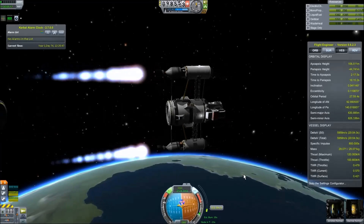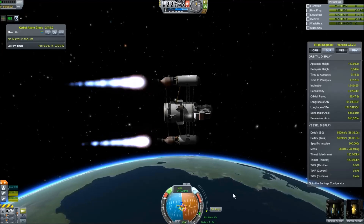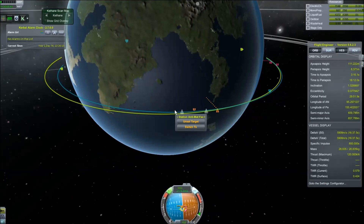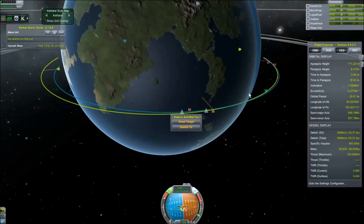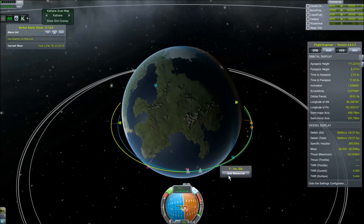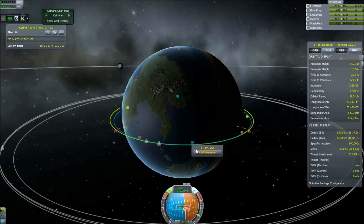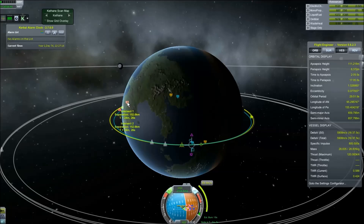Once we get this thing circularized I'm going to send it to the anti-matter factory space station I've got set up, and it's basically going to top up its fuel and wait there for the next couple of pieces. In the Mun I need a space station refueling point, and I'm going to take advantage of the Kethane mod for that because it's a little simpler and more straightforward when it comes to getting fuel. But make no mistake, I'm going to start using the Interstellar Extended fuel refinery options shortly as well.